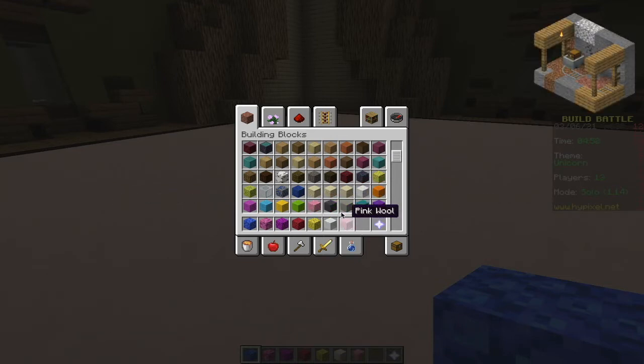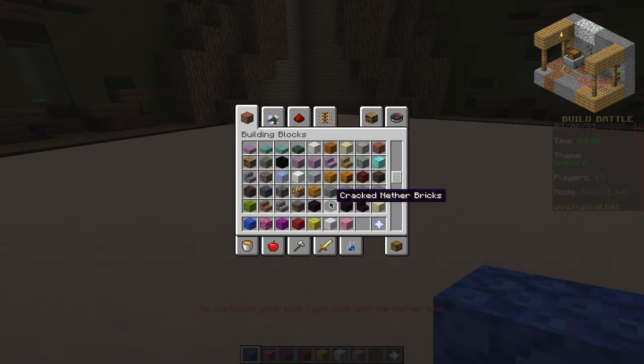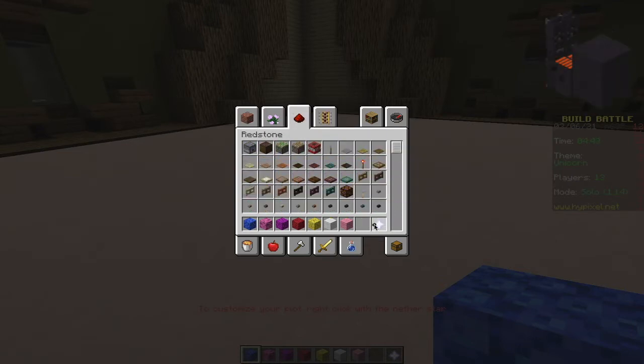Abandoned mineshafts can contain pig spawners if the cave spider spawner and a chest happen to generate in the same position. Chests in bastion remnants are more likely to generate on gilded blackstone.